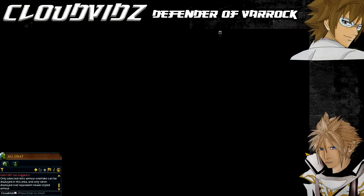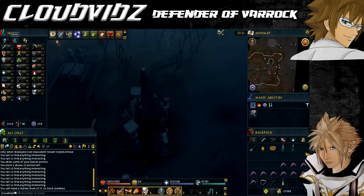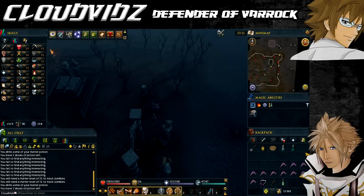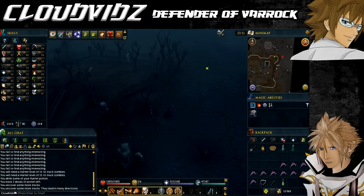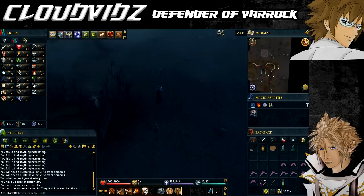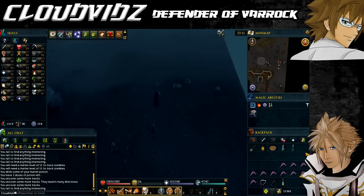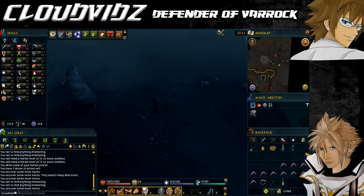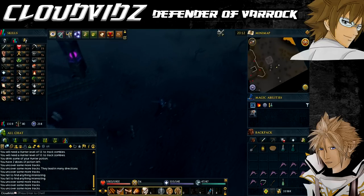After the cutscene you and Heartwind are standing near some footprints. This is similar to how you track when hunting - use your hunter skills to follow the zombie footsteps. If you adjust your graphics display to safe mode it will make the tracks stand out a lot easier. You will need level 51 Hunter only to uncover the first set of tracks, and after that it should only be a couple of times you may need to boost again.